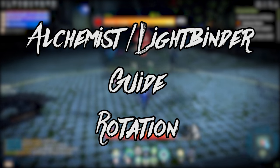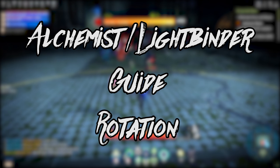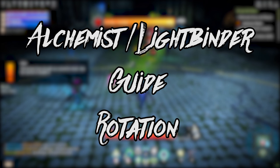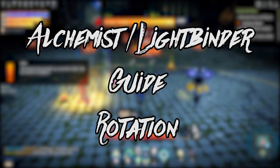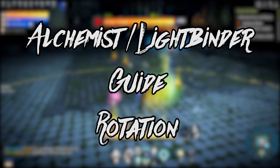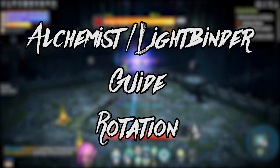Hey guys, it's CrazyPickle with another Skyforge guide for support classes Alchemist and Lightbinder. Since there is nothing complicated in rotations for both classes, I decided to combine it in one video. I'll quickly go over some abilities you're going to use and then we'll jump straight to the rotation part. Alright guys, let's get started!